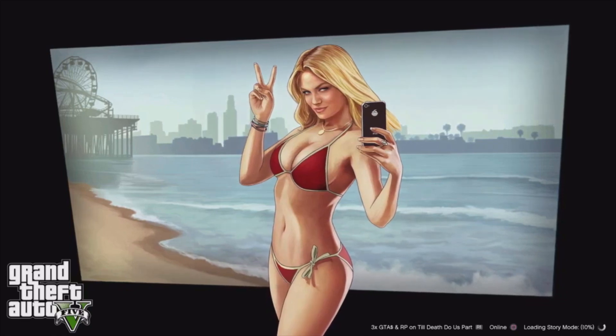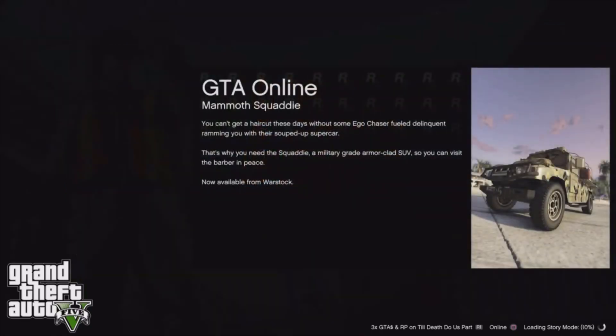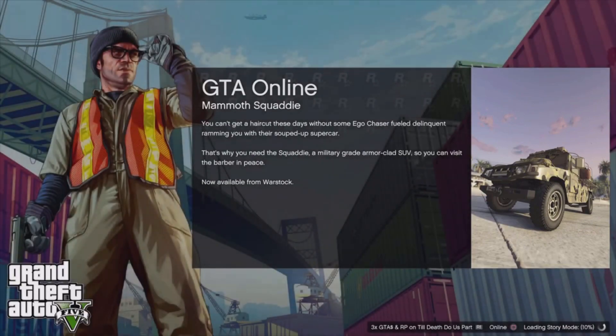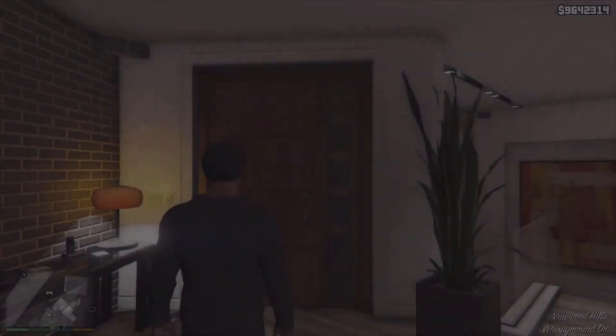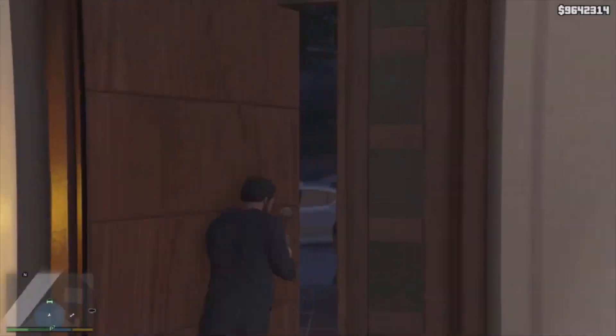What is up guys, it's your boy Frix back here for another video on GTA 5 Online. We're going to be doing a glitch today — this is the updated version of the give cars to friends glitch.